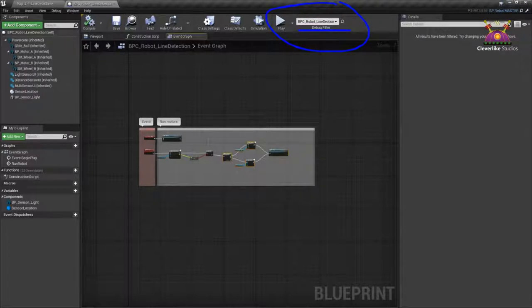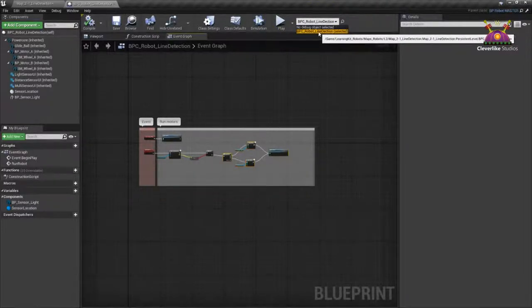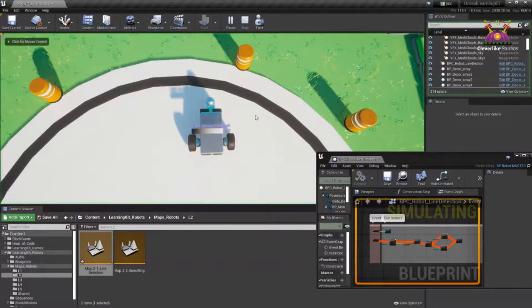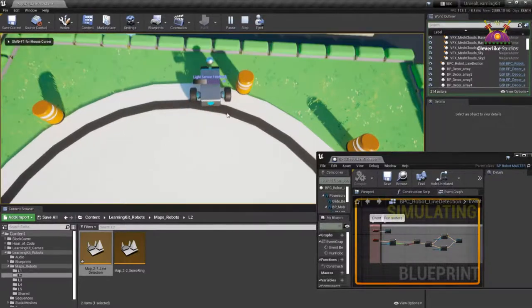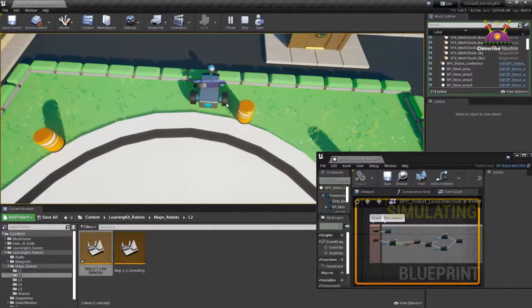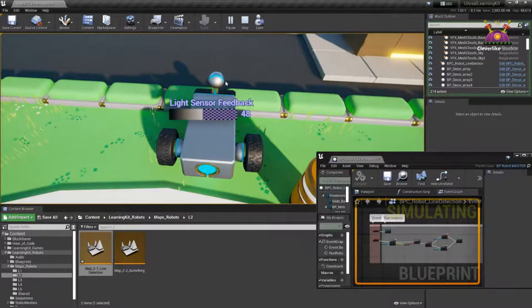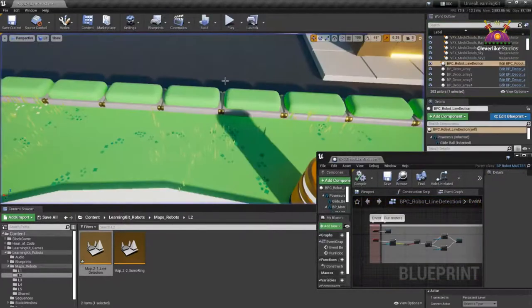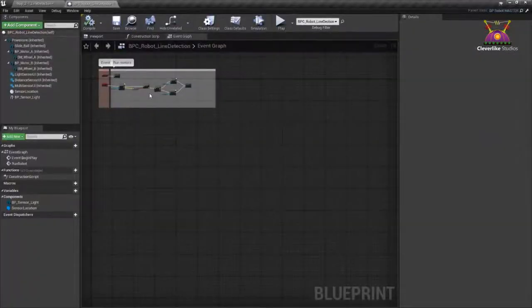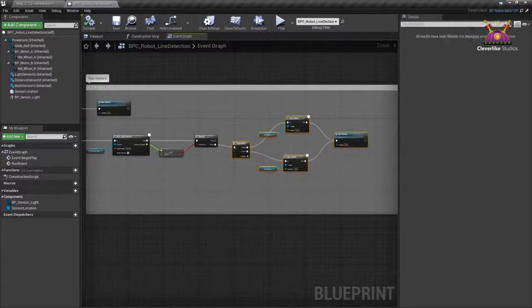Let's check this out. I'll show you something really nice — in Unreal, while working with code, you can actually debug it easily. Because we're working with wires, think of electricity or water running through them. You'll see the wires light up in the order they actually execute. Before doing that, make sure you're debugging the correct object. There's a filter up here in the top that says which actor in the level you're debugging — mine already has the right robot in there. If yours doesn't, click and select the one you're working with.